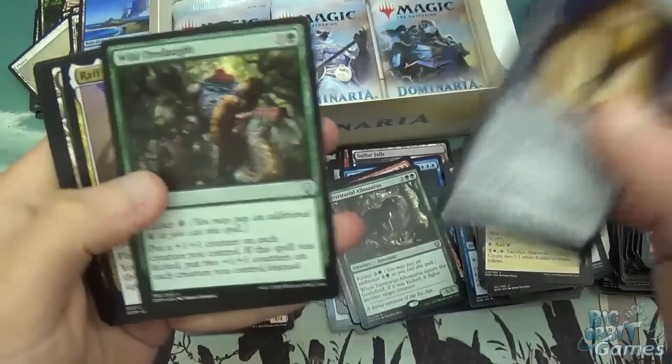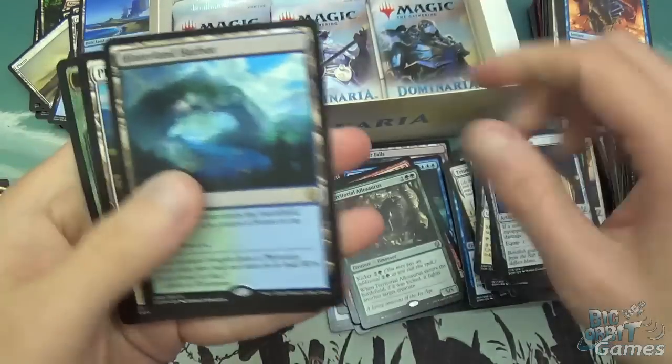Shield of the Realm, Wild Onslaught, another Wrath, and the Hinterland Harbour.